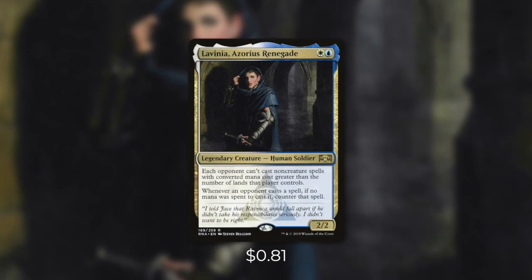Today's commander is Lavinia, Azorius Renegade. Lavinia is a 2/2 human soldier that costs one white and one blue. She says each opponent can't cast non-creature spells with converted mana costs greater than the number of lands that player controls. Also, whenever an opponent casts a spell, if no mana was spent to cast it, counter that spell. Some people say that Lavinia is a way to make Commander a little more fair — she can help shut down strategies that are ramping too quickly or casting too many things for free. But since her effects are one-sided and don't affect us, we can really abuse this and take advantage of it.